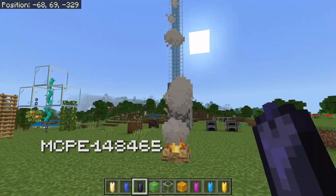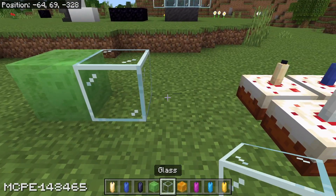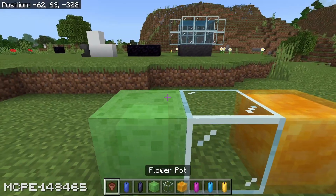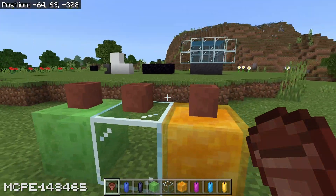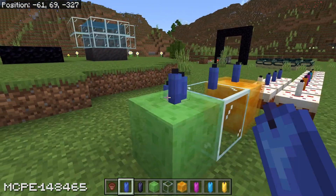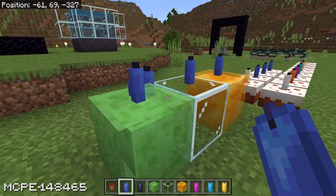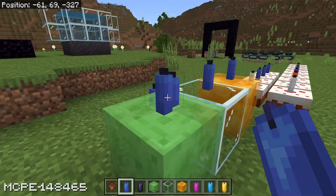This bug to do with candles is all about transparent blocks. You see, if you've got transparent blocks like this, which are perfectly transparent, and you put something like a flower pot on top of those, everything looks fine. The flower pot renders perfectly, there are no issues at all. However, you can see that sometimes the candles will render behind the transparency of the block.